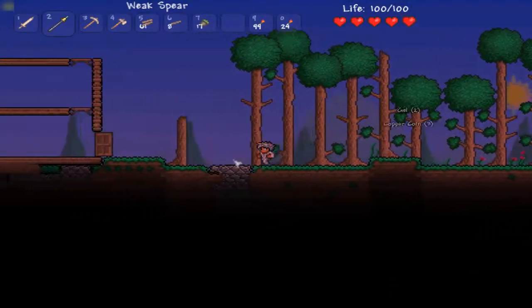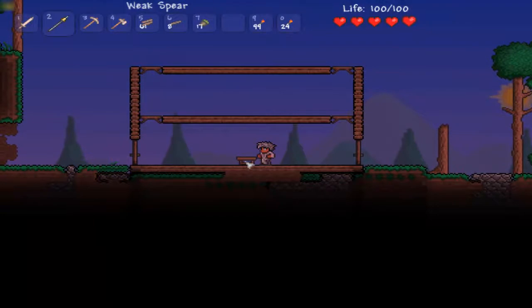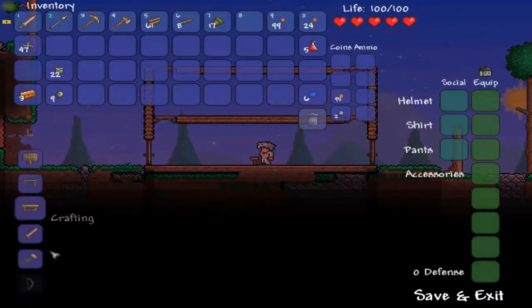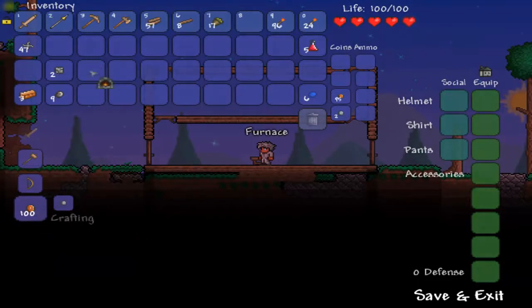So anyway, last time we got started on this house here, and this time we're going to be trying to finish it up. I'm going to make it tall — I'm not going to make it look really super nice, because I don't care that much right now. What we're going to try and do now is make a furnace. That takes 20 stone, 4 wood, and 3 torches, which I have all that stuff.